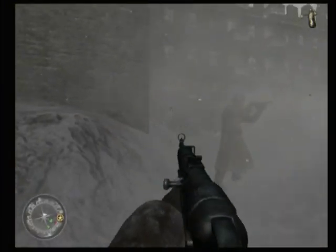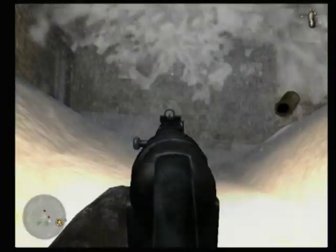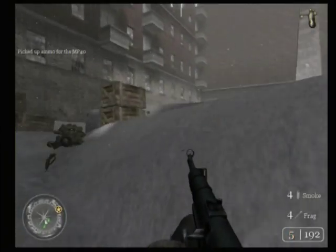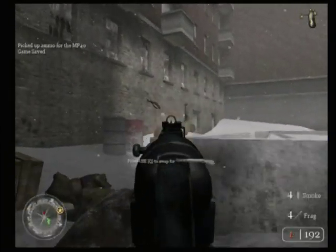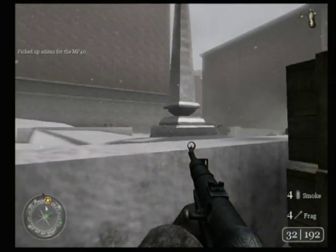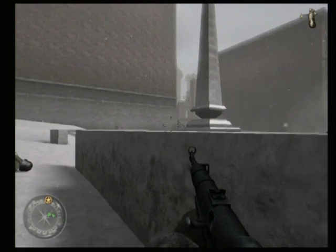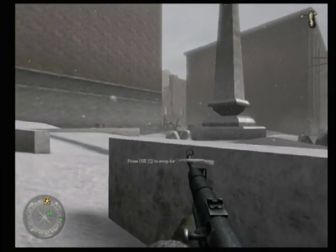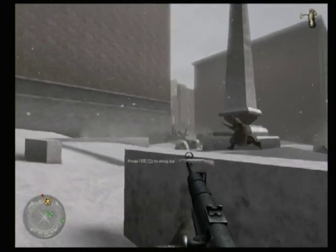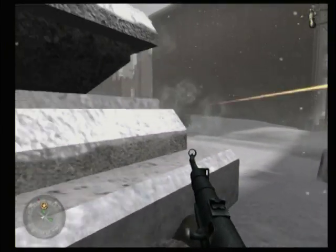I enjoy it. Also in the smoke, the friendly name pop-up doesn't work so you can't use that to tell whether or not it's friend or foe. In case it's not entirely obvious, you should use ADS a lot in this game and aim at the enemies. ADS is aiming down the sight for the uninitiated — and iron sights for people who play other games.